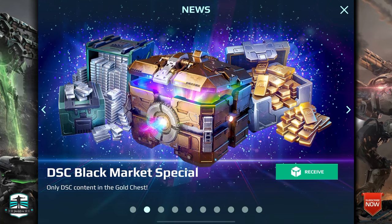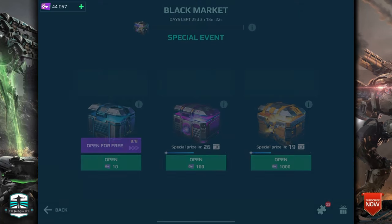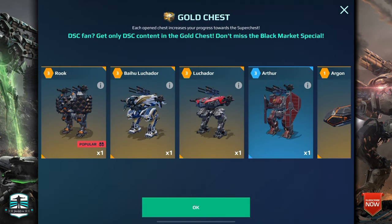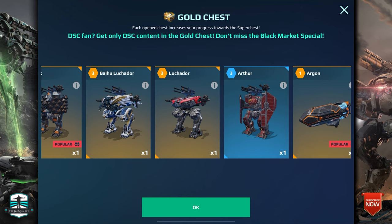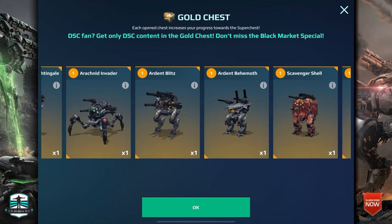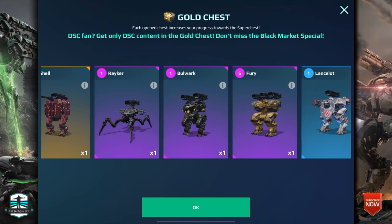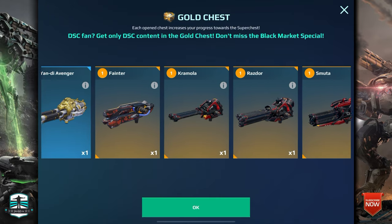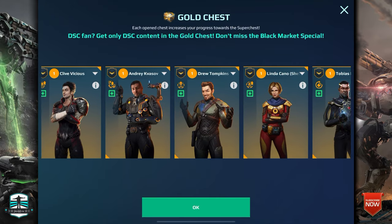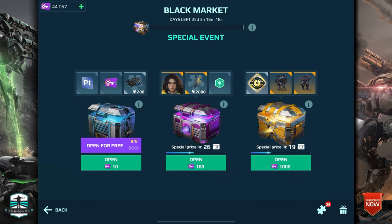Hello everybody and welcome to my DSC Black Market special opening video. I spent six bucks here and let's see what I can get. We have the Rook, Titan, Luchador, Arthur, and all the DSC stuff only here in the gold chest. I got some responses from you that there were some lucky openings for you too, so let's see what I can get.